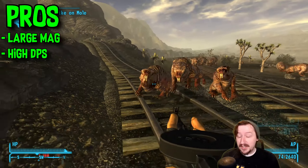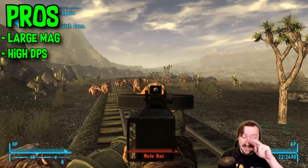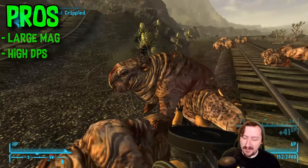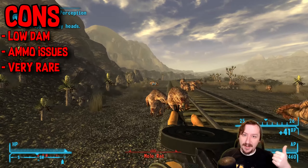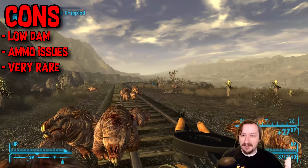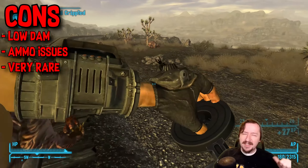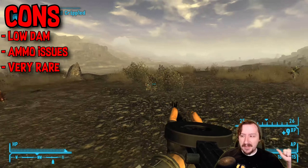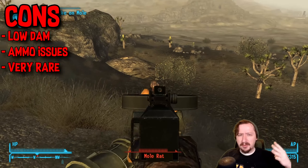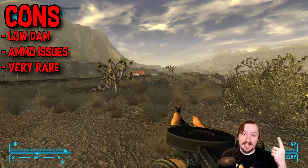For the general pros of this weapon: it has pretty high damage per second and an extremely large magazine — those are the two major pros. It takes a long time to run out of bullets and does pretty good consistent damage against enemies so long as they don't have armor. For the general cons: it does very low damage per shot, and the low damage and the .22 bullet don't help against armored enemies at all — you have no armor penetration whatsoever. So dealing with geckos, mole rats, or light armored enemies it works fantastically, but against rad scorpions or medium to heavy armored enemies it will struggle.